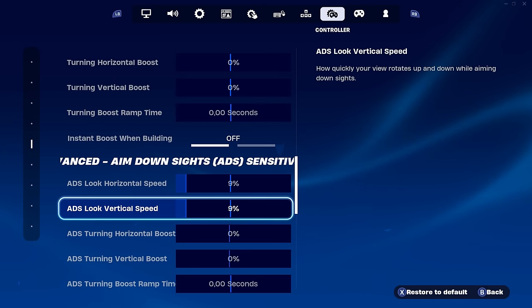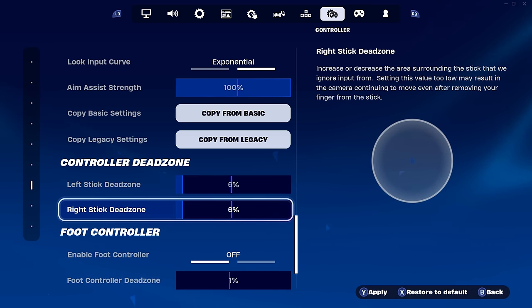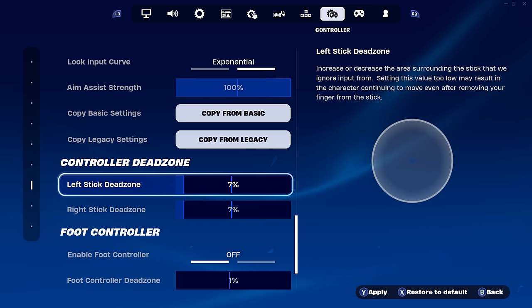For ADS on exponential, 9 on each is perfect. For dead zone you want a very low value — between five to seven percent. The sweet spot is seven/seven or six/six percent. The reason you want it low is that exponential is a tough way of playing — dragging your edit feels very heavy — so low dead zone keeps everything smooth. Having six/six or seven/seven dead zone is basically one of the secrets to smooth play on exponential.